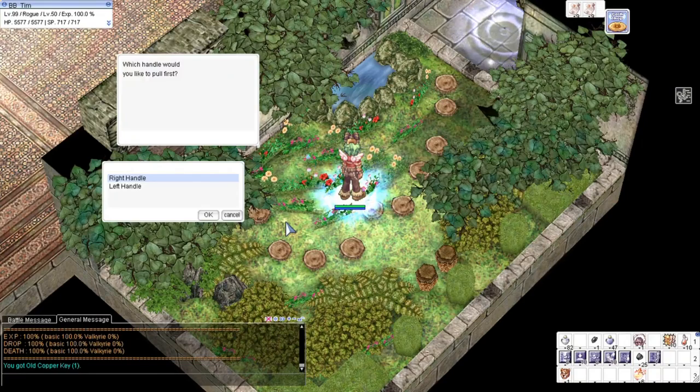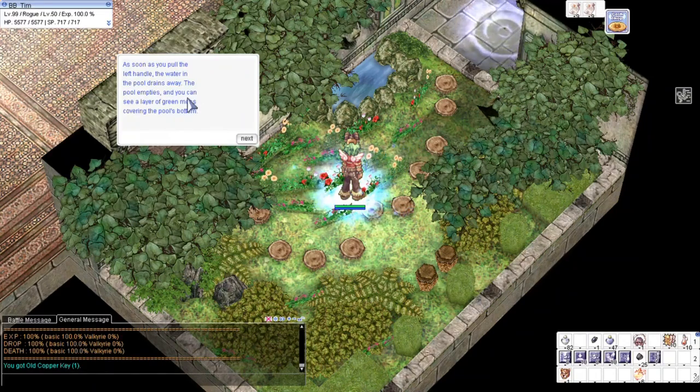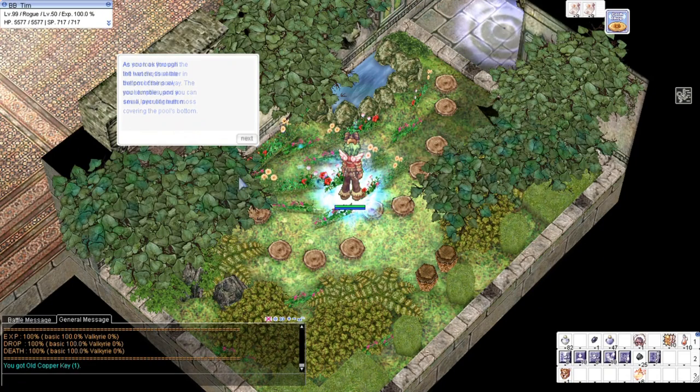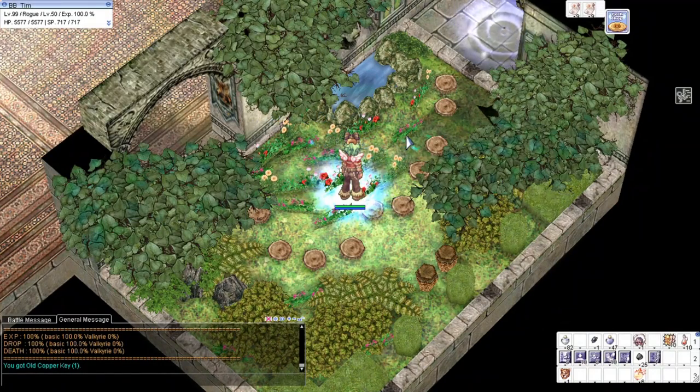In the garden, we'll click on this pool and select 'Pool Handles,' then select 'Left Handle.' Okay, and then investigate. Then press the button of course.